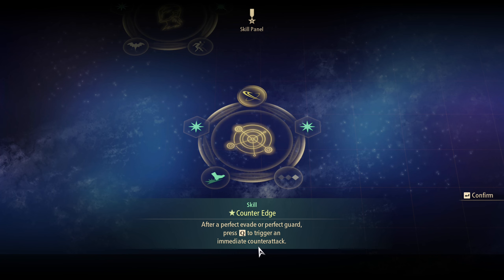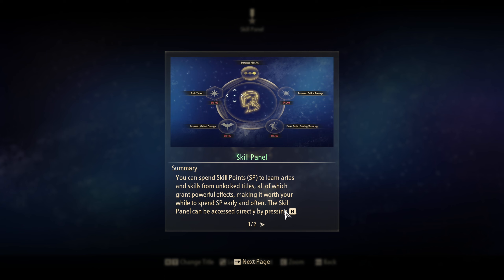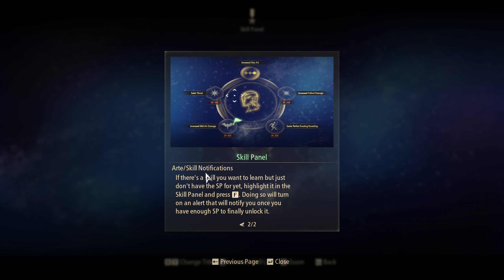As you fulfill certain requirements for each of your characters, you'll earn titles for them, which unlocks arts and skills that they can then learn, making fights easier. You can view title unlock requirements from the skill panel. You can spend skill points, SP, to learn arts and skills from unlocked titles, all of which grant powerful attacks, making it worth your while to spend SP early and often. The skill panel can be accessed directly by pressing B. If there's a skill you want to learn but just don't have the SP for yet, highlight it in the skill panel and press F — doing so will turn on an alert that will notify you once you have enough SP to finally unlock it. Neat!